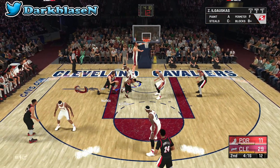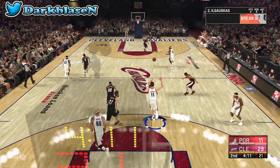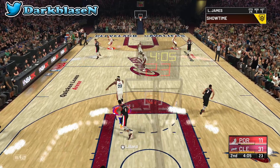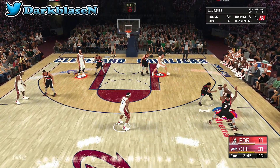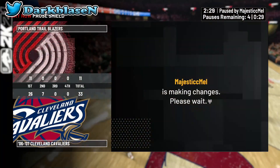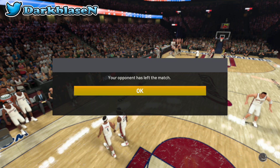Big Z is seven-three and can do post hook fades and fadeaways — he doesn't have a three-ball but you can try it if you want. LeBron is so overpowered on this team that you'd need someone like Michael Jordan or Kawhi Leonard to stop him. If you don't have that kind of defender he can drop 40 or 50 points on you. He's the guy to win with.